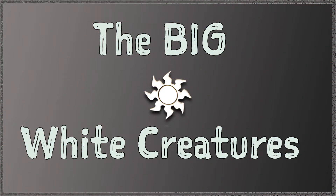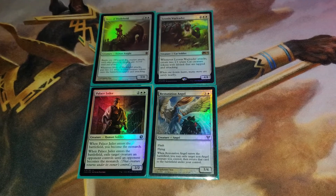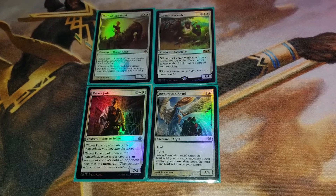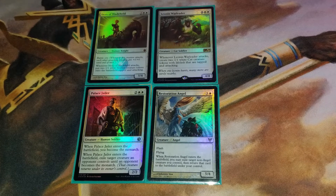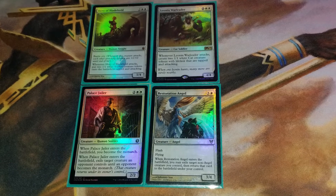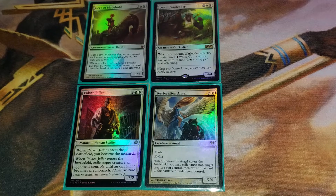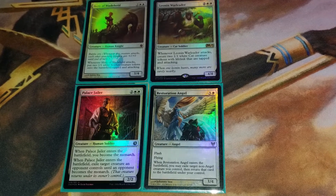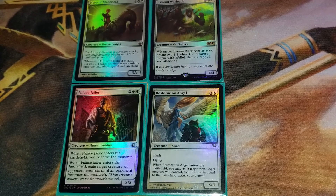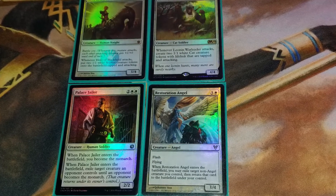On to the big white creatures, starting off with some pretty good four-drops. Hero of Bladeholt and Leonin Warleader are both army-in-a-can type finishers that pump out extra attackers and get your opponent dead — they're must-answer threats. Then there's Palace Jailer, a 2/2 for four that doesn't seem good until you realize it exiles a creature and makes you the Monarch. It's such a strong card it sees play in Legacy Death and Taxes. Rounding out the four-drops is Restoration Angel — it's been a good value since it was printed. Sometimes it blinks your thing, sometimes it just kills your opponent. Flash and flying is good.